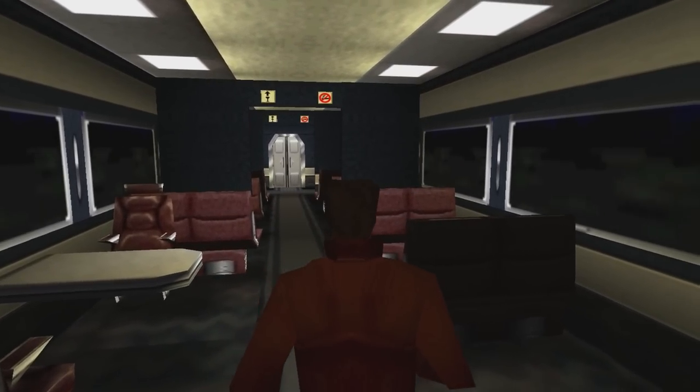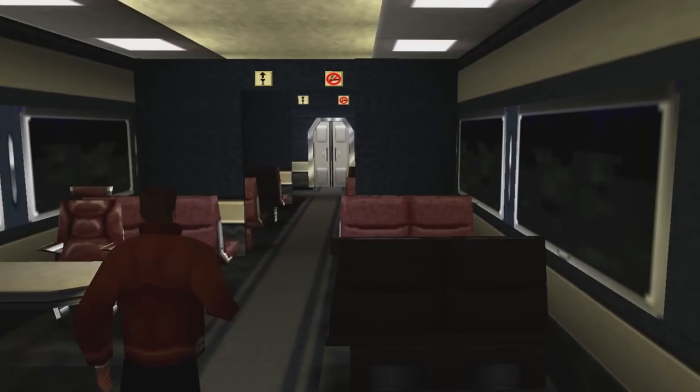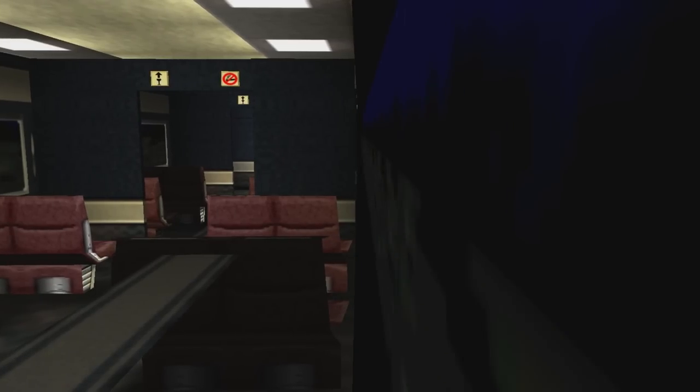If you've watched some of my previous videos you'll be well aware of the developer trick that makes it look as though we're on a moving vehicle. Exactly the same as what's happening here — it is in fact the textures moving outside the carriage that give the impression of movement.